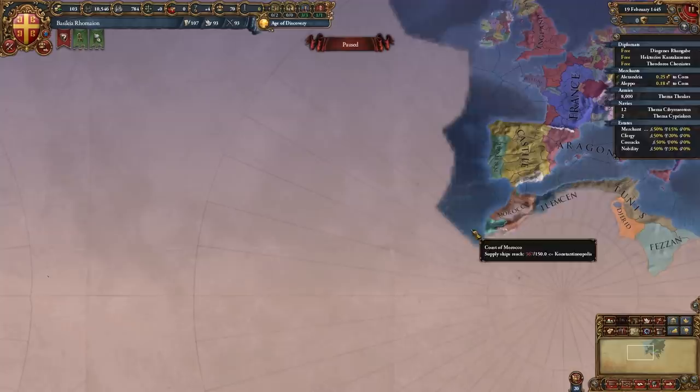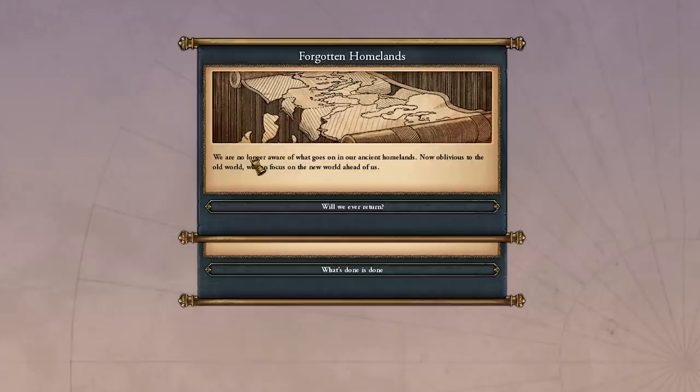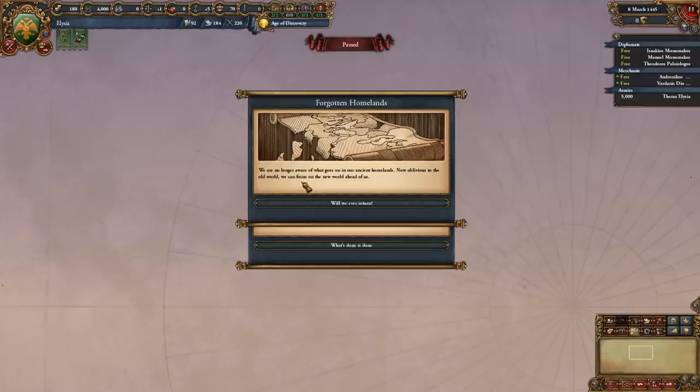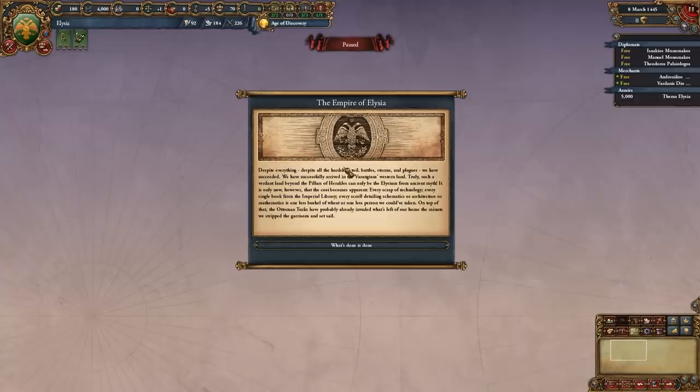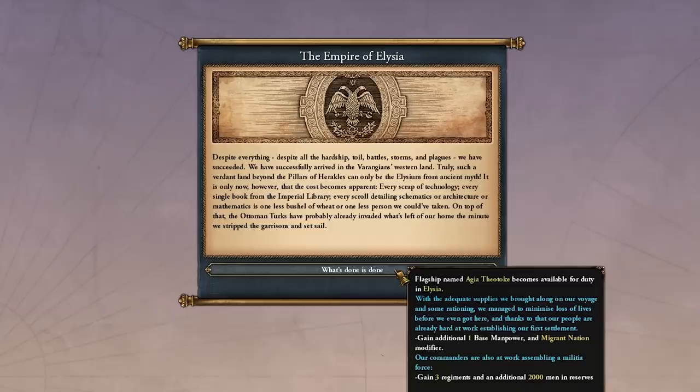We continue our journey and arrive in the new world with the Forgotten Homelands event. We are no longer aware of what goes on in our ancient homelands — oblivious to the old world, we focus on the new world ahead. Our old homelands are no longer mapped, and we can't see the old world anymore.